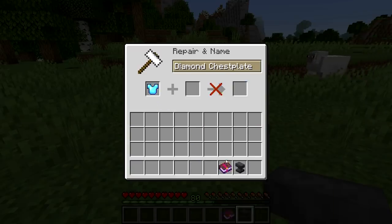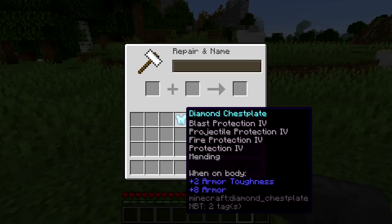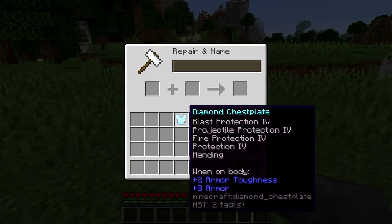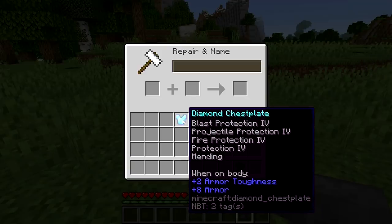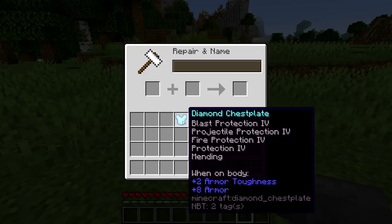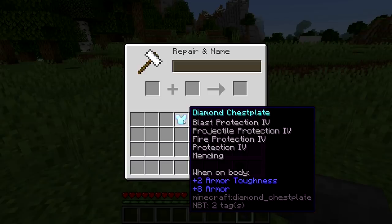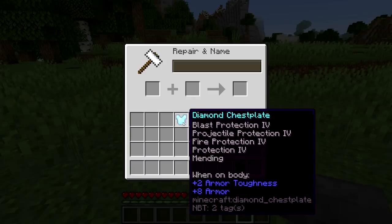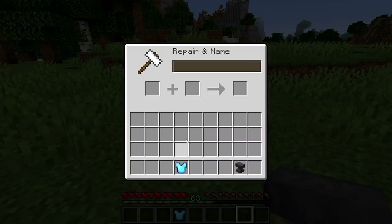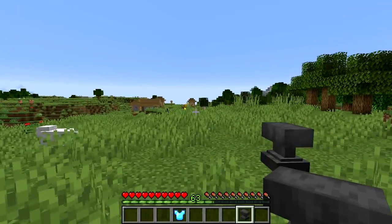You can also throw on mending, unbreaking, thorns, and whatever else you want. Protection is now no longer exclusive, so you can have any combination of protection types you want. This will actually protect you from fire, arrows, creeper blasts, and every other type of damage. So you can now have this god-tier armor in survival Minecraft — that is a big change in this week's snapshot.